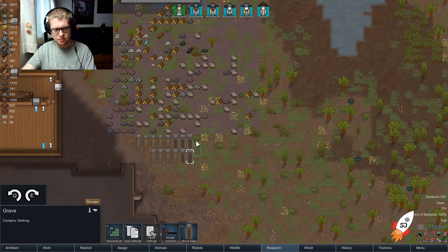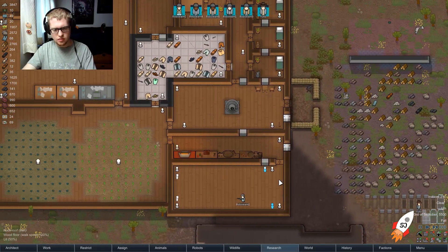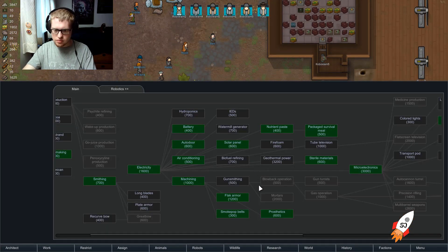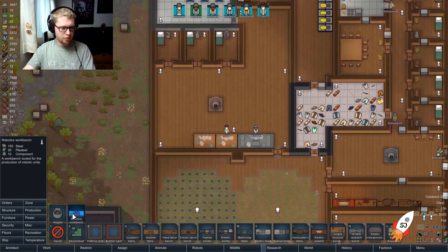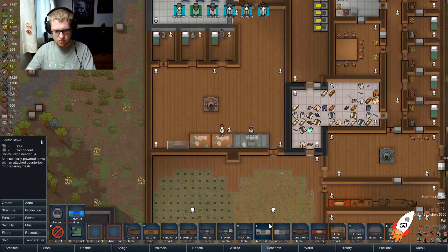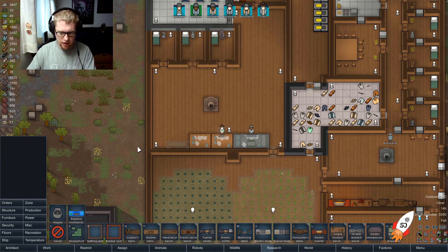We should probably build a couple more graves. Prosthetics — ooh, we can do more research. Let's look at gunsmithing. Looking at production, the machining table is a workstation for assembling machinery like guns, ammunition, or breaking down dead mechanoids. I think I'll hold off on that for right now.